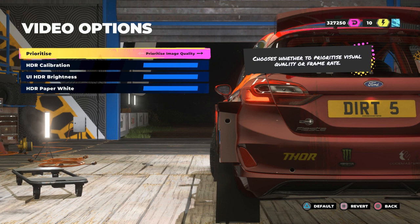This is the game on the Xbox Series X that has this menu — video options — and the description of the 'prioritize' toggle in the video option setting says 'chooses whether to prioritize visual quality or frame rate.' Of course, like a lot of other games in this generation and somewhat last generation. Visual quality and frame rate — easy to understand. You can get 60 frames per second or take a locked 30 with better bells and whistles.